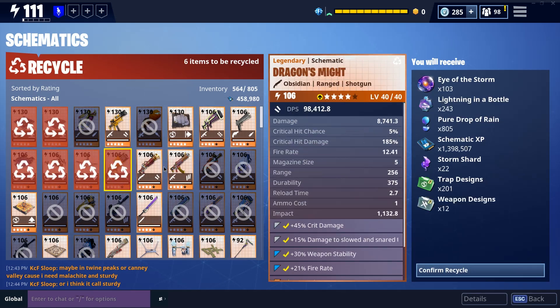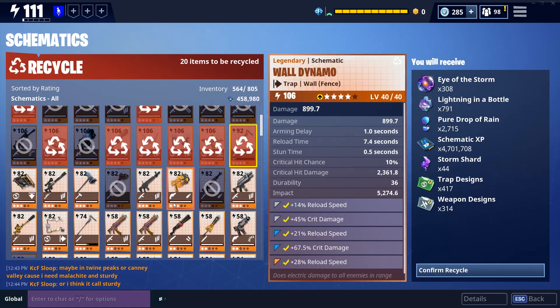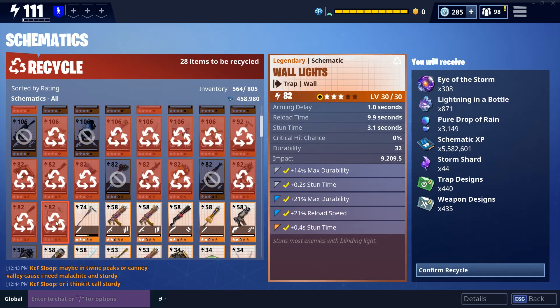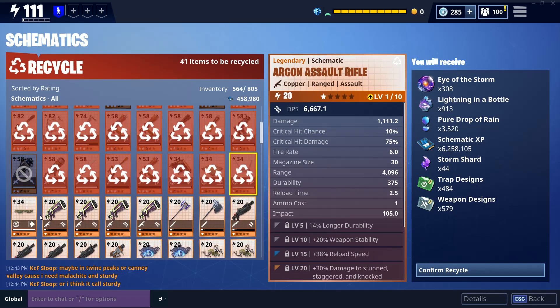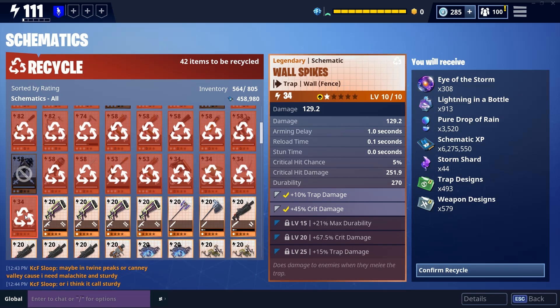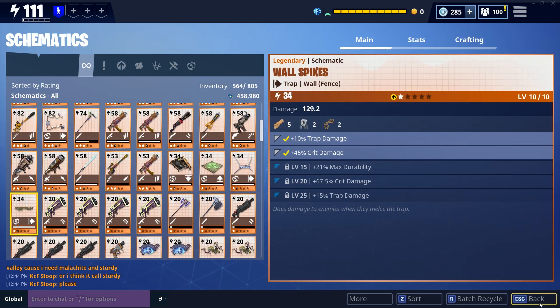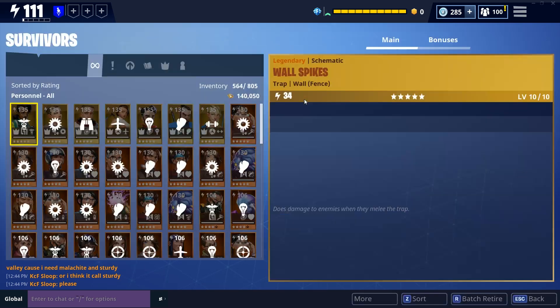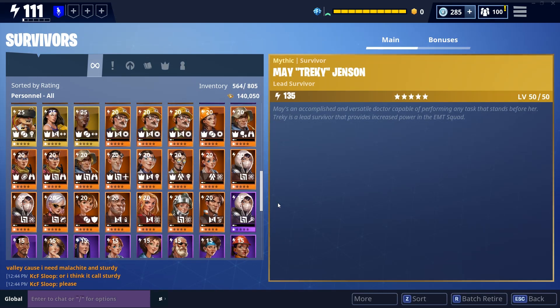Doing a little batch recycling here — some event-locked stuff can't be retired, but it gives you an idea of the resources, time, and dedication put into this collection. It adds up to six million schematic experience points, 3,000 pure drops of rain, and 3.5 — it's not really that impressive a collection of schematics, but when I look at the numbers it's pretty decent. Batch recycling really shows how much you've actually put in.